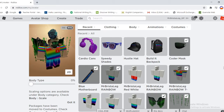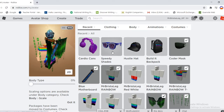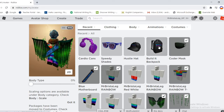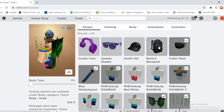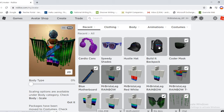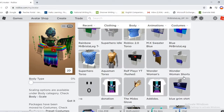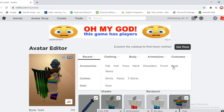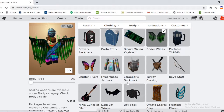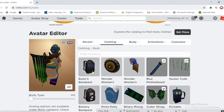Here are all the things you can get: the Cardio Cans, Speed Shades, Hustle Hat, and Build It Backpack, which looks pretty cool. I know people are saying it's a retexture — most of these are retextures — but who cares, they look pretty good. This one looks like the Jurassic World one — wait, it's definitely a retexture of that, look at that.